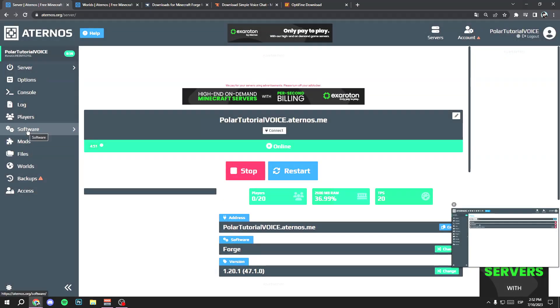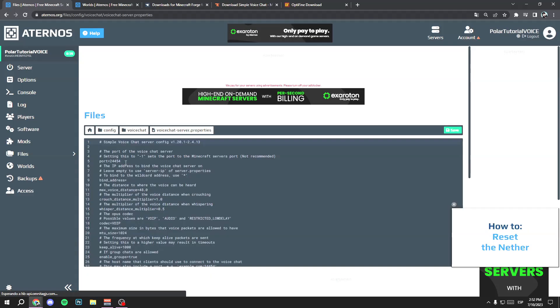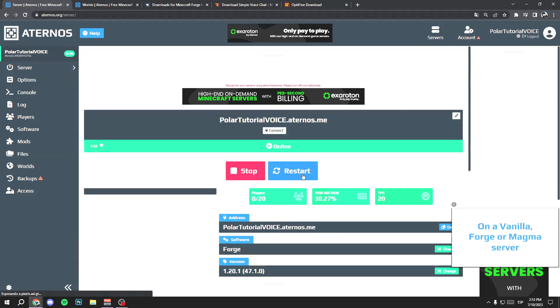Click OK, then go to Files. Click on Config, then on voice chat, and finally open voice-chat-server.properties. If this option doesn't appear in your Aternos, open your server, join it in Minecraft, then close Minecraft, close your server, and reopen it — the option will appear. In the file, search for the port option — it may be on line 5 or line 13. Delete the existing number and paste the number you copied, then click Save.